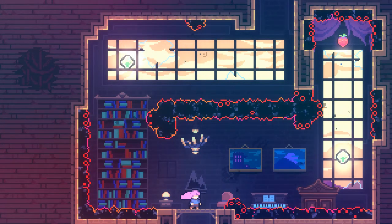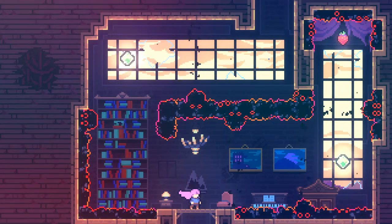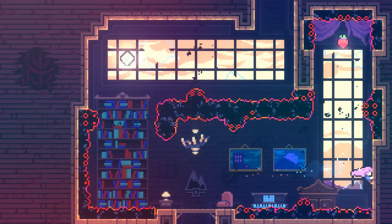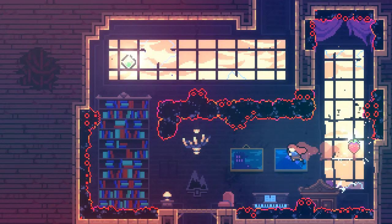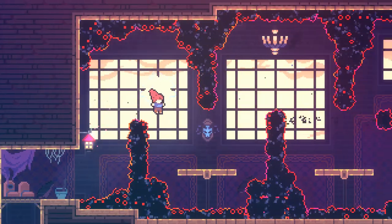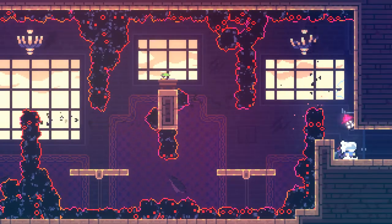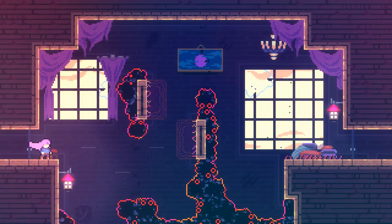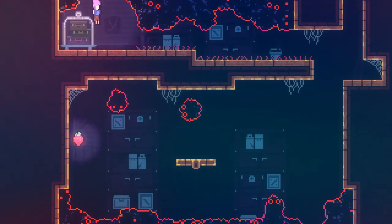In this fourth section you're going to find eight strawberries, a yellow gem, and the B-side tape. Your first strawberry is in this room — once you obtain it, go ahead and go to the next section. Once here, go to the right, keep going to your right, and then in this room you have to jump down. You're going to find your next strawberry.